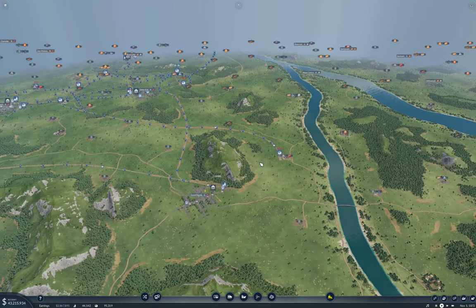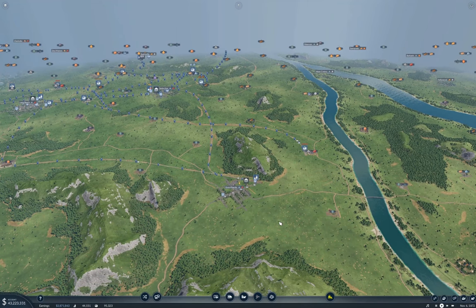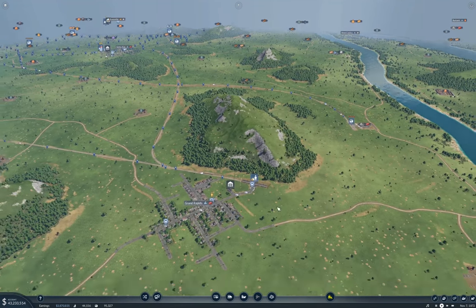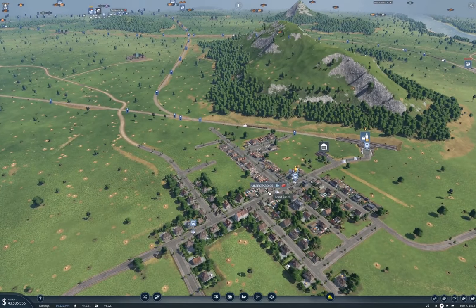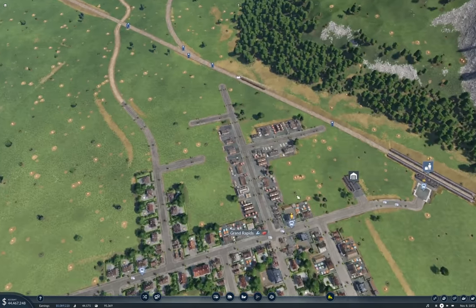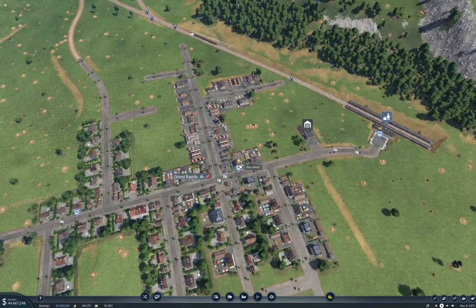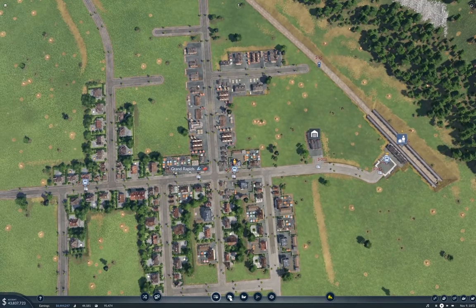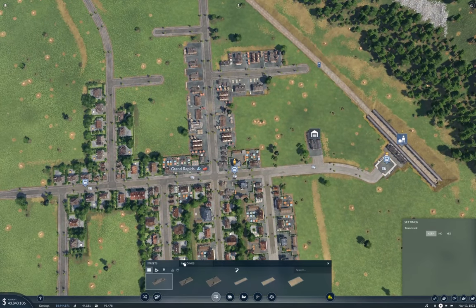So what I'm going to do here, first off, I'm going to plumb in a truck line to deliver Conmats to Grand Rapids. That should earn a few dollars, and that's kind of the point. And after that I'm going to do some adjustments with the commuter line here.